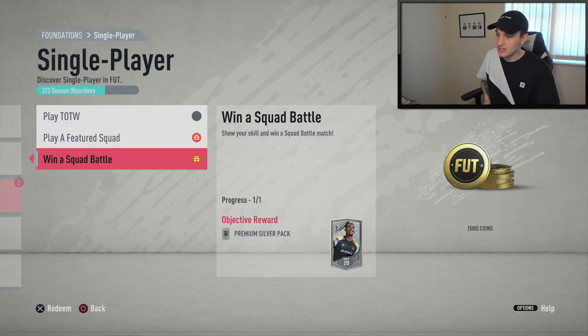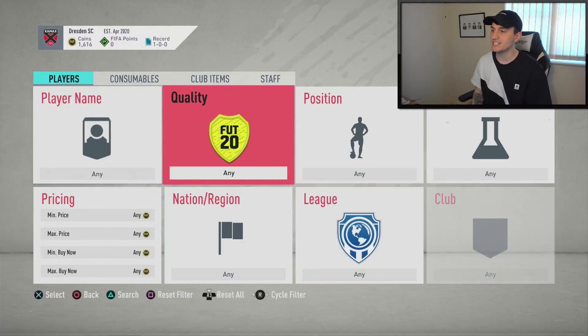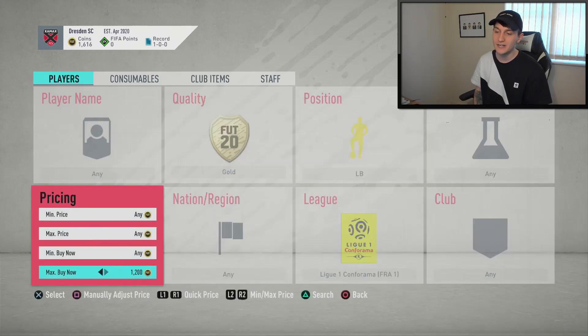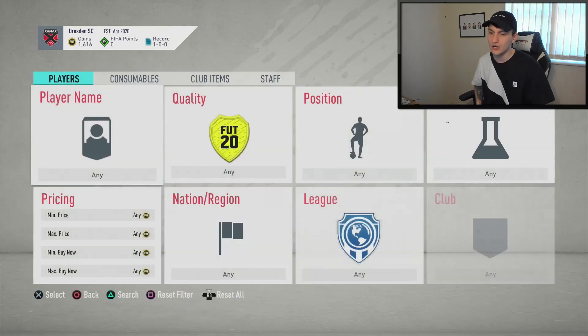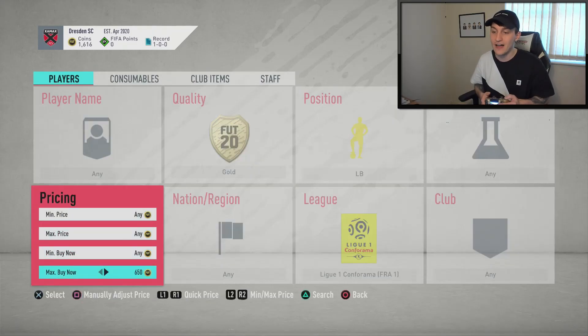We've got a silver contracts pack and a premium silver players pack just from playing a featured squad game - not bad, some free packs right there. I'm going to redeem the premium silver players pack to use those players for SBCs. For trading, if you've got around 1,000 coins I'd recommend doing left back training. Go to gold, left back, league - set the price to around 850 coins to check today's prices, then drop it down to around 500 coins to snipe.